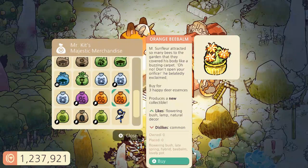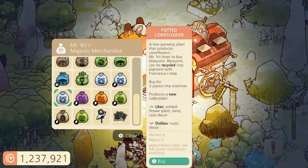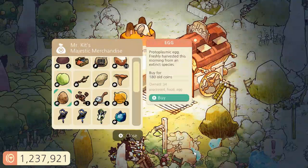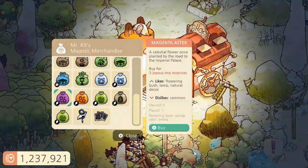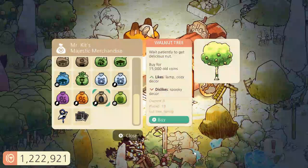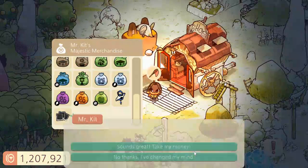There's another orange bee bomb — it's different than the other one, so I'll get that as well. I don't need this one. Another one — holy cow, there's a lot of new flowers today. I'll purchase the pear tree and also get this walnut tree. And one more — another pear tree.